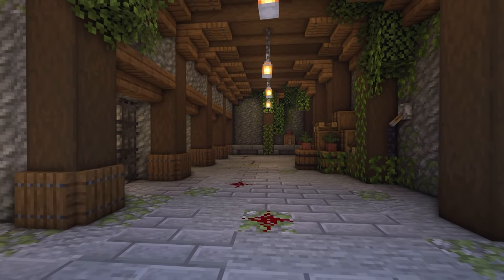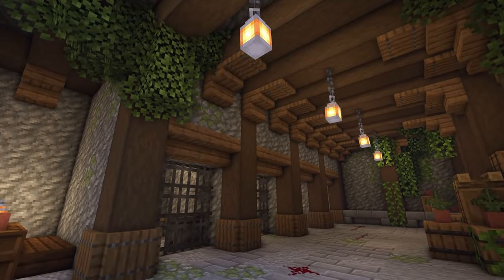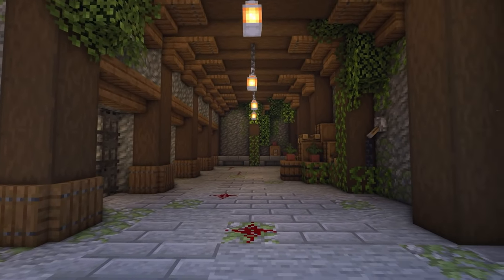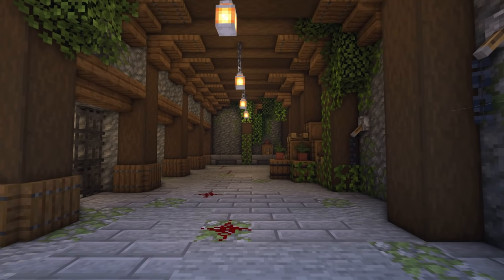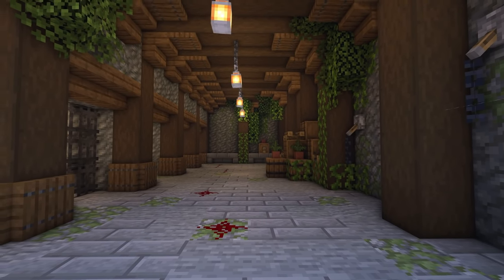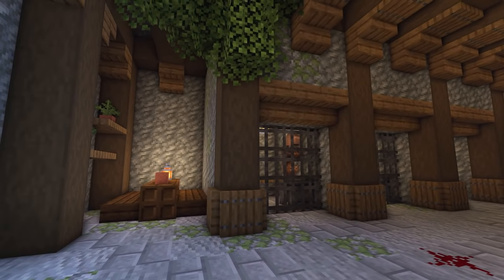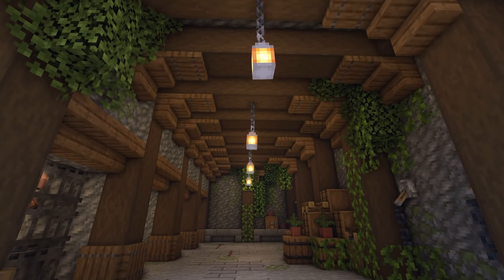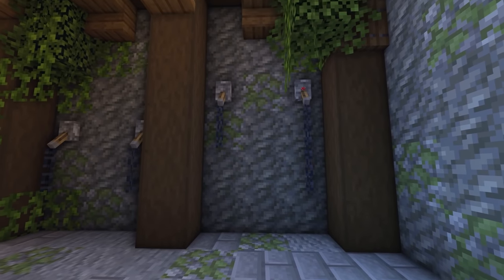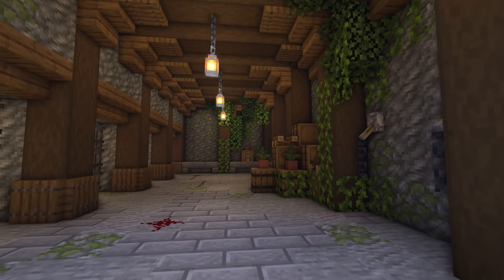Every castle needs a dungeon. I've decided to do something a bit different and incorporated some wood here — I usually do dungeons all grey in stone bricks, but it just becomes boring. The stripped dark oak logs for pillars and ceiling beams really break up all the stonework. The walls are made of tuff and mossy cobblestone, which gives a different texture to the floor and makes it feel a little different.